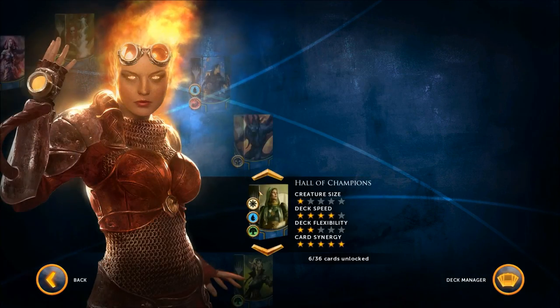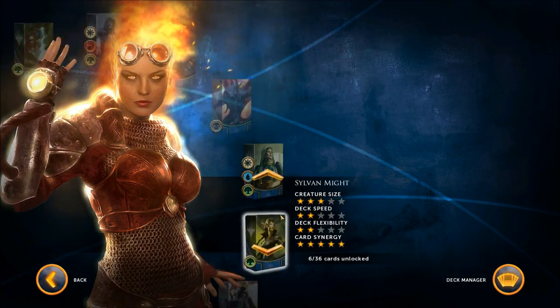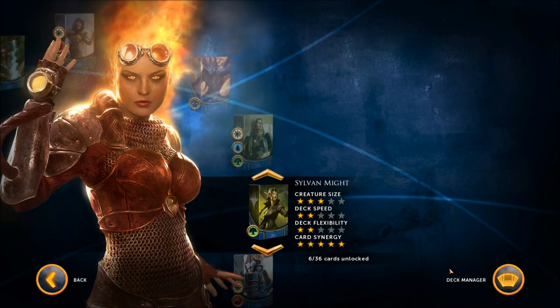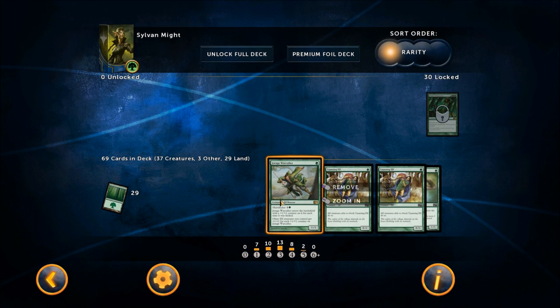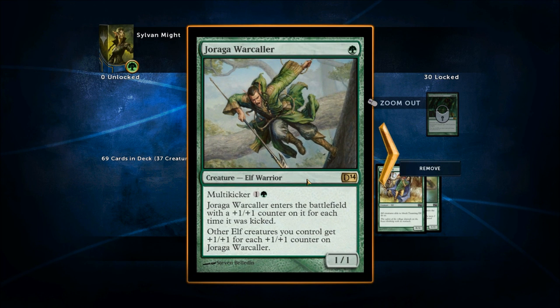Moving on — two more decks to look at. The next one is Sylvan Might, and I've got a friend who absolutely loves elf decks and I think he will be thrilled. This is a green elf deck — exactly what it is. We've got a ton of different elves with a bunch of synergy. Here's an elf with multi-kicker — you can pay the multi-kicker as many times as you want, and it enters the battlefield with a +1/+1 counter for each time it was kicked.